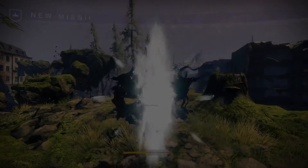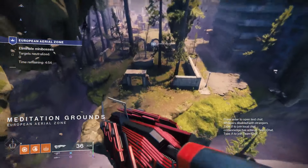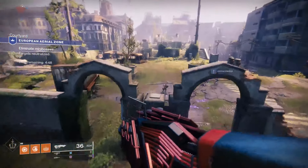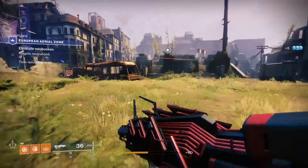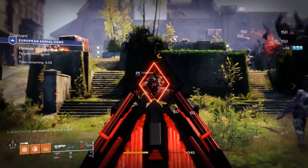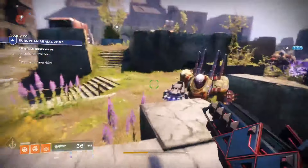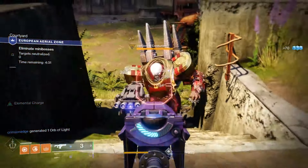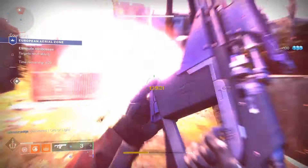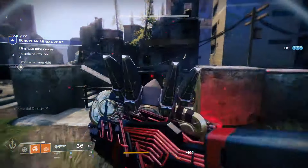The EAZ is a very interesting area. We need to defeat mini-bosses — and there are elemental orbs, just like last Solstice, but this time they actually do something. Collecting 30 solar orbs gives you a pulsing solar damage effect.